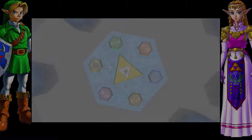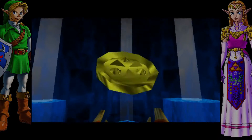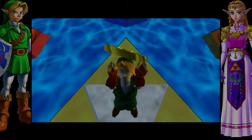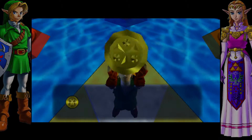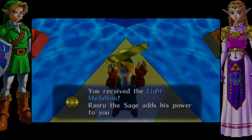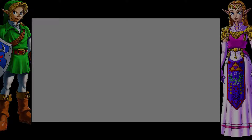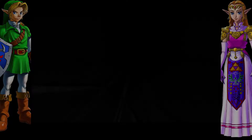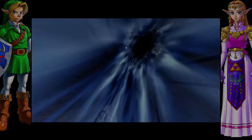We got a shiny coin. You received the Light Medallion — Rauru the sage has added his power to yours. That means absolutely nothing, because it's not like he gave us anything useful. Find the other sages and save Hyrule. Yes, but before all that, we are going to get a better sword, because the Master Sword just is not good enough and it's relatively short for the kind of stuff we're going to have to do.